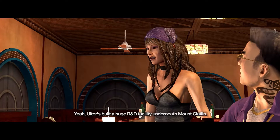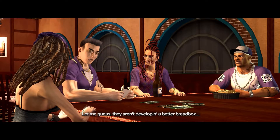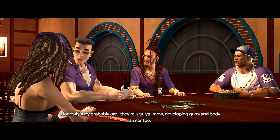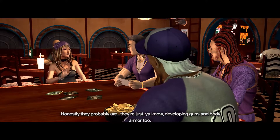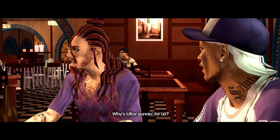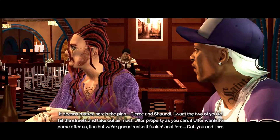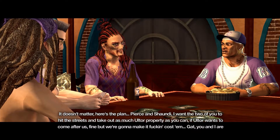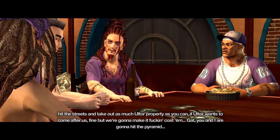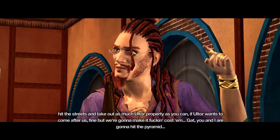Is this the pyramid? Yeah. Ultor's built a huge R&D facility underneath Mount Claflin. Let me guess — they aren't developing a better breadbox. Honestly, they probably are — they're just also developing guns and body armor. Why is Ultor gunning for us? It doesn't matter. Here's the plan: Pierce and Shaundi, I want the two of you to hit the streets and take out as much Ultor property as you can. If Ultor wants to come after us, fine — but we're going to make it costly.